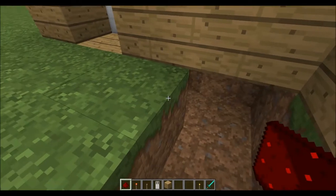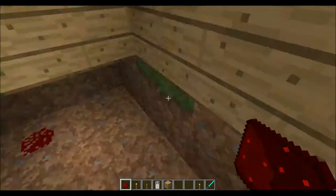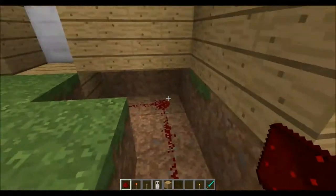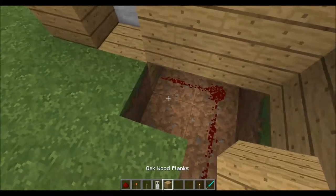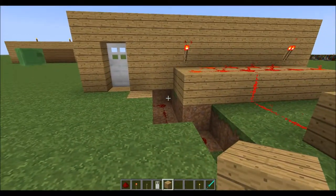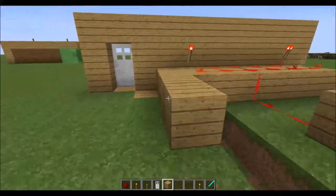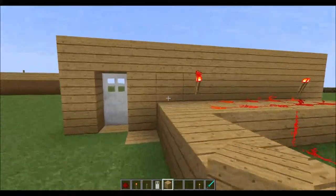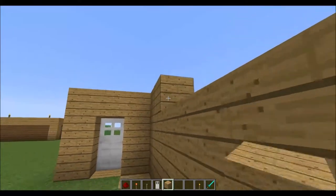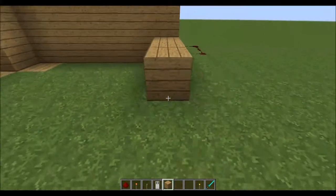You're going to take a trail going towards that block like that. Fill up the block here — the one with the doors above. After that, you're just going to want to hide all of your redstone. It doesn't even matter how big this room is.